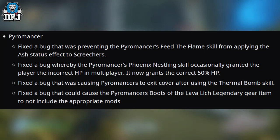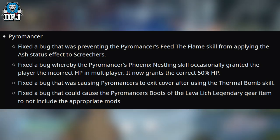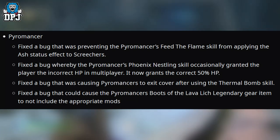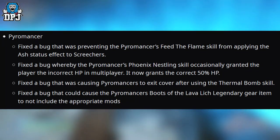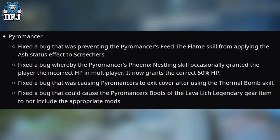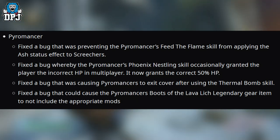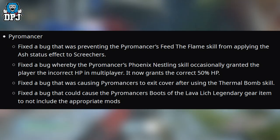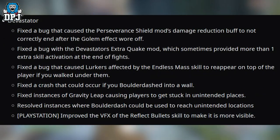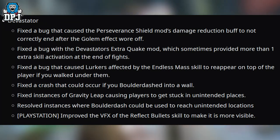Onto the Pyromancer: fixed a bug that was preventing the Feed the Flame skill from applying the ash status effect to screeches. Fixed a bug whereby the Phoenix Nesting skill occasionally granted the player the incorrect HP multiplier — it now grants the correct 50 HP. Fixed a bug that was causing Pyromancers to exit cover after using the Thermal Bomb skill. Fixed a bug that could cause the Boots of the Lava Lich legendary gear item to not include the appropriate mods.